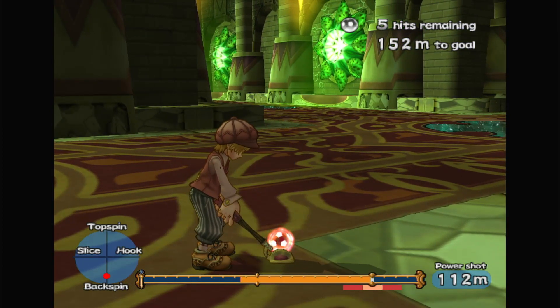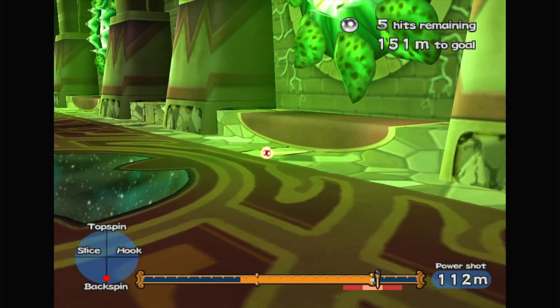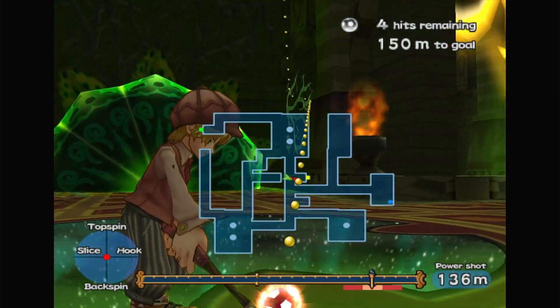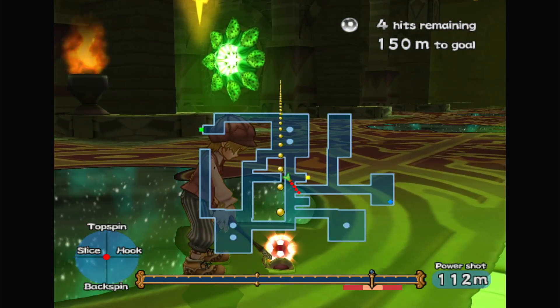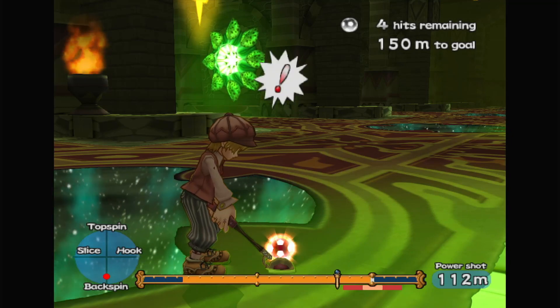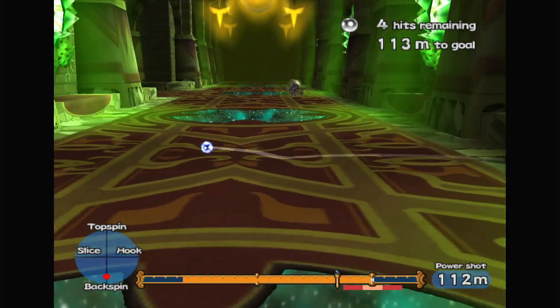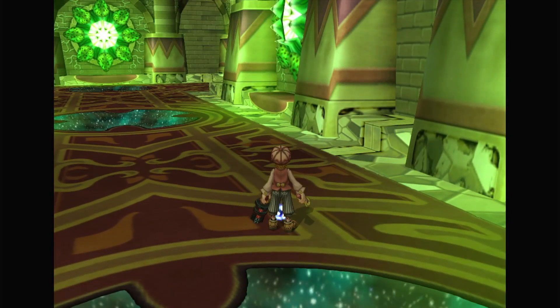So let's do this — let's do Backspin. Okay, nice. Now I just need to shoot it straight down this path. Uh-oh. That's fine, I just needed to get down the path. Three shots.